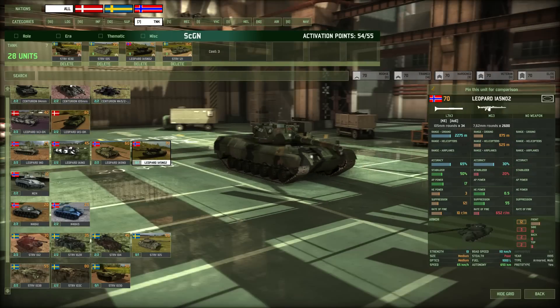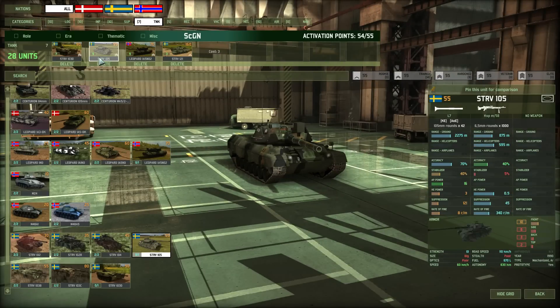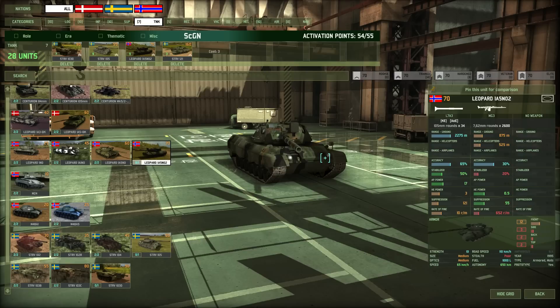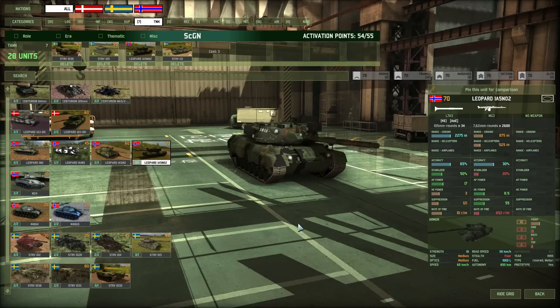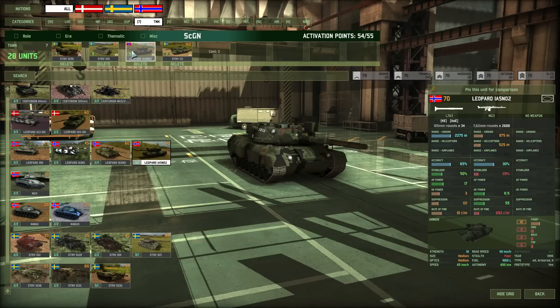There's another tank — the Norwegian Leopard — similar but with a bit more armor and a better stabilizer. The Strv 105 is good at defending while the Leopard is good at moving forward. Combined, the 105 covers while the Leopard flanks the enemy — a pretty good combo. You can have nine of them total, which if played carefully is just enough.